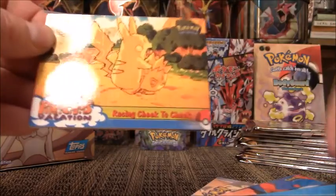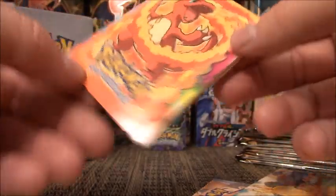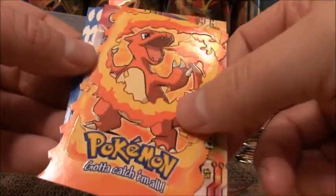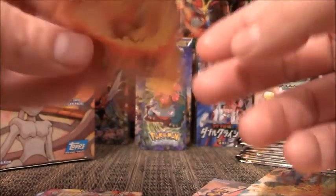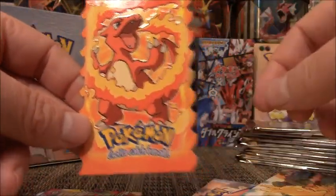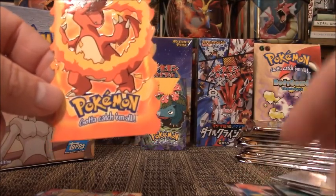Introduction starts this pack off. Racing Cheek to Cheek — haven't seen this card yet, so that's great. Oh my God, look at this. Are these like the ultra rare version? What the heck is this? Look at this thing. Where's that Charmeleon I literally just pulled? I want to put them side by side. Here it is.